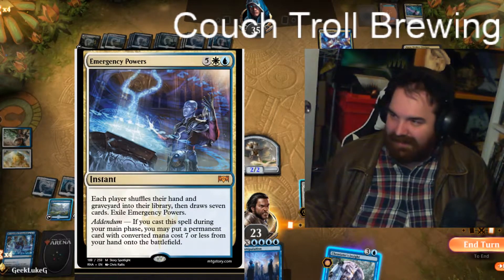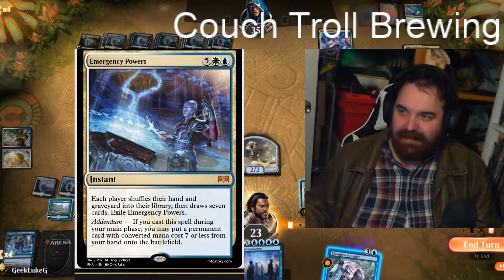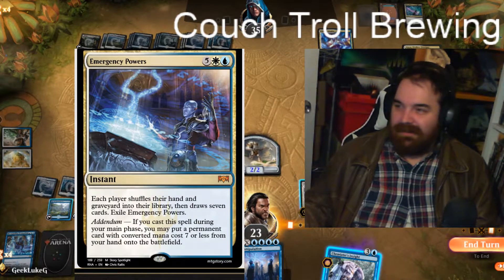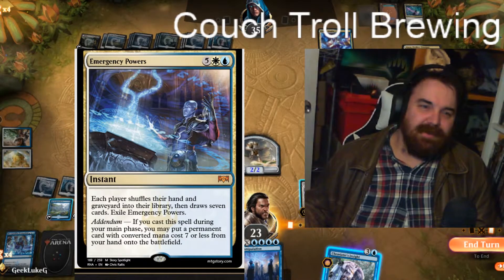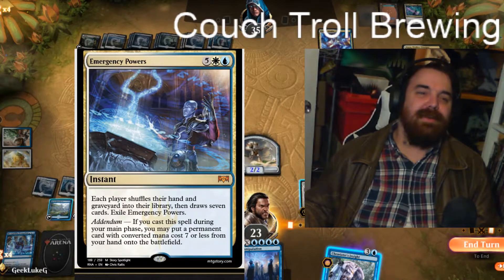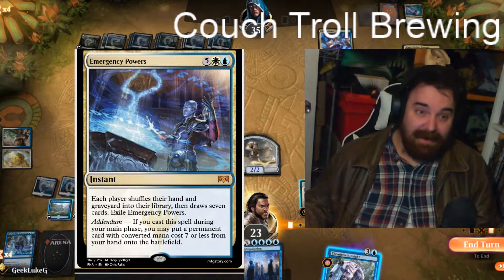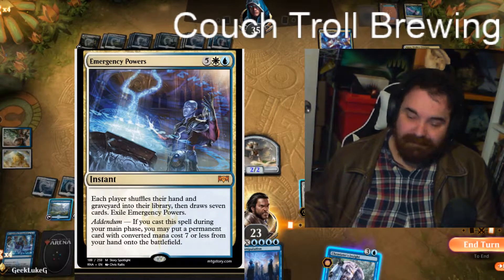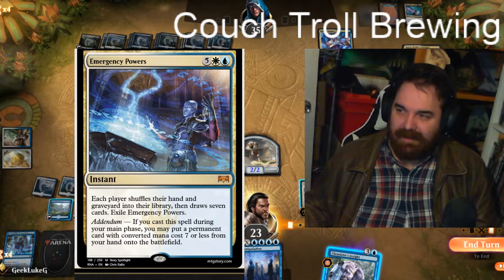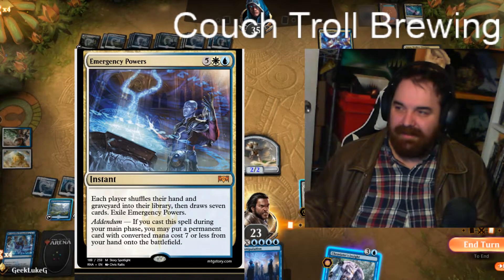The main card of the deck that I wanted to pair with Narset is Emergency Powers. For the low, low cost of five, one white, and one blue, you get a wheel effect — each player shuffles their hand and graveyard into their library, then draws seven cards. Typically you want to cast this on your opponent's draw step when you have a Narset in play. Sometimes you have to cast it on your main phase just to try to hit a Teferi or something to stay off dying.